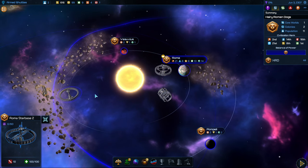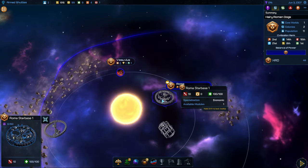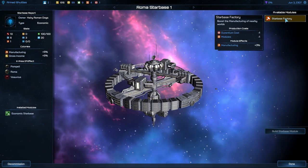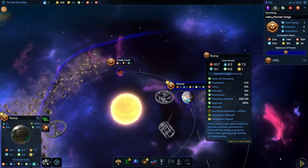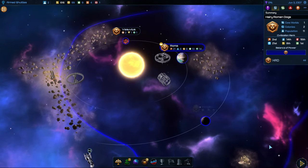Now we got our two star bases hooked up, and we might have a bit of Durantium now to be able to upgrade this. We can now get the star base factory to increase manufacturing on Roma. That allows us to build a little bit quicker because I think we're getting like an 8% bonus now at this point.